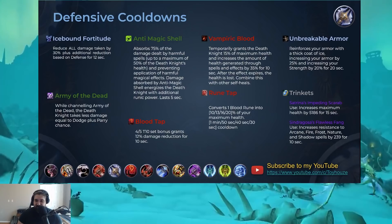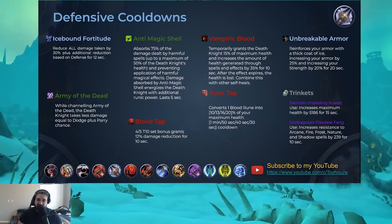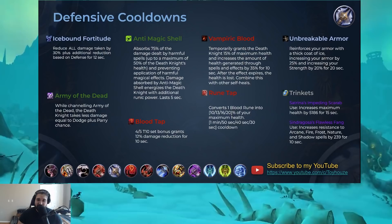When it comes to Trinkets, they're absolutely defensive cooldowns as well. Citrine's Impeding Scarab is very similar to Vampiric Blood, increasing your maximum health for 15 seconds. And Sindragosa's Flawless Fang helps increase your resistances for 10 seconds during those high spell damage fights. Your trinkets may vary, but these are some of the defensive cooldowns you have available as a Death Knight tank. And that's pretty much it — short and sweet. I hope you guys liked this guide. If you did, don't forget to like and subscribe. I'll link the slides below if you want to take a look on your own time. If you have any questions or comments, let me know. Thanks for watching — it's been a pleasure, and I will see you in the next video. Take care.